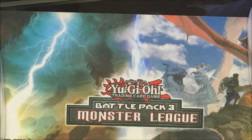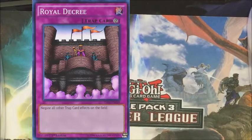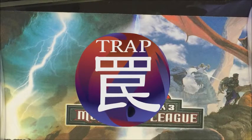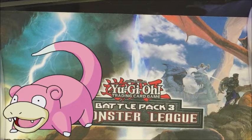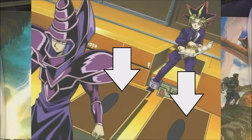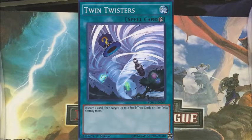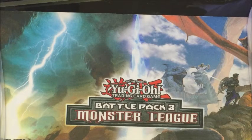Weaknesses for the deck are obviously cards like Royal Decree, Dark Ruler Ha Des, or Jinzo, which negate trap cards — because the deck is mostly traps. Also, it is a bit slow because everything has to be set before you activate it, and there are speed cards like Twin Twisters and a lot of backrow destruction running around right now.